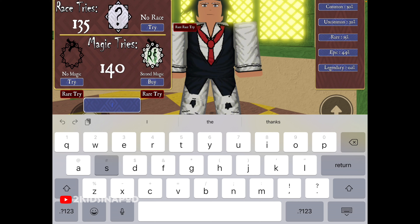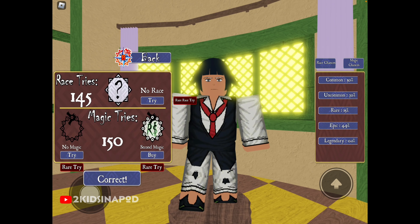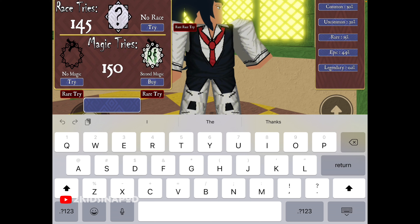Next, type in 'somefixes' — small letters, s-o-m-e-f-i-x-e-s — click Enter. That's correct, and there you go, more spins for us. Those two are the newest codes.